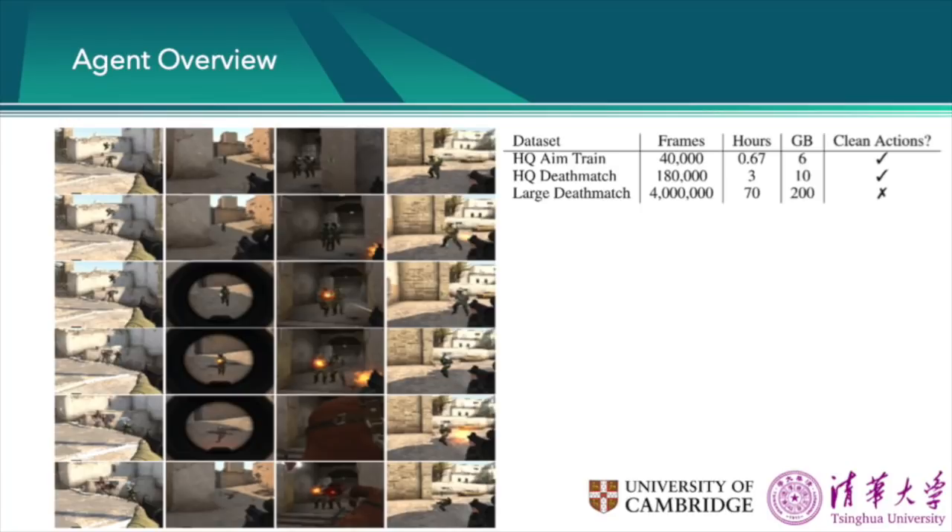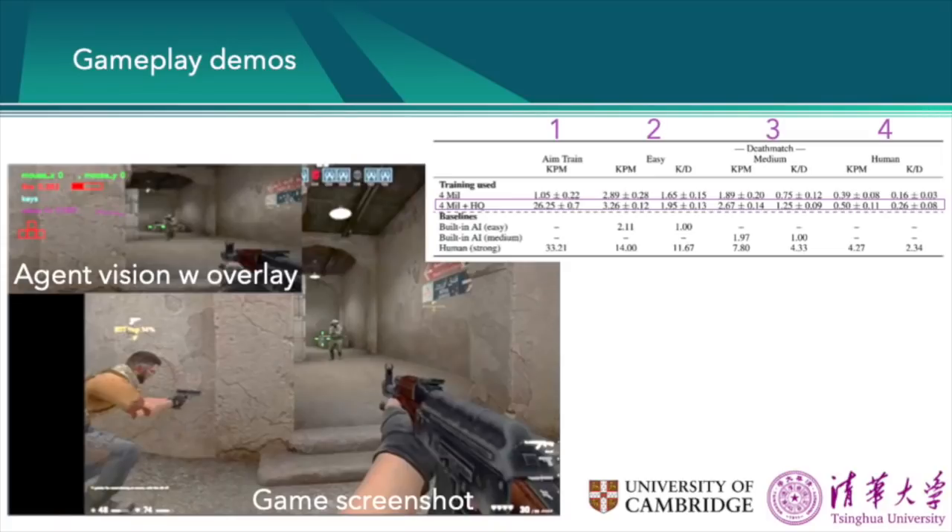Here on the slide are some example sequences in the training data. The gameplay examples that you're going to see are taken from the best performing agent in the paper, and we're going to show gameplay for each of the four environments that we tested. The first environment is an aim training map, and then the next three are deathmatch modes on Dust2 with varying difficulty opponents.